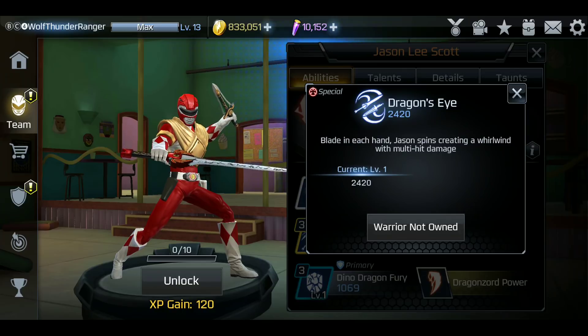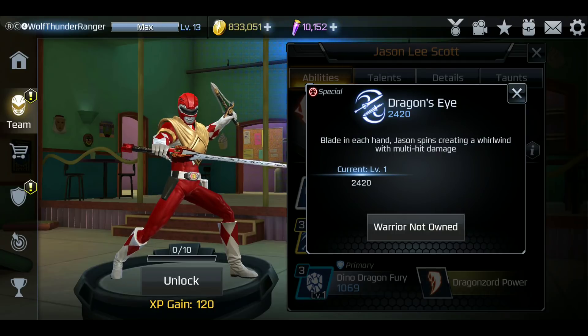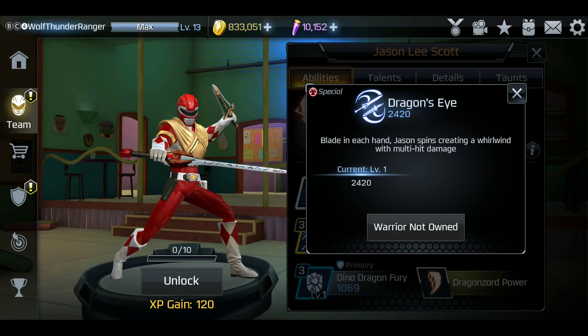And Dragon's Eye - blade in each hand, Jason spins creating a whirlwind with multi-hit damage. Trini rings a bell as well - multi-hit damage, spinning blade daggers. So pretty much Jason doing Trini's move. Another copycat, but we're not going to discuss that.